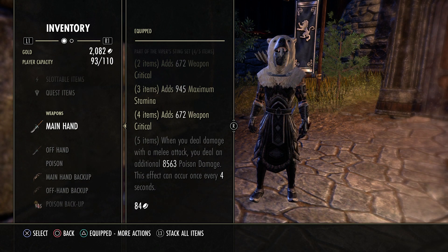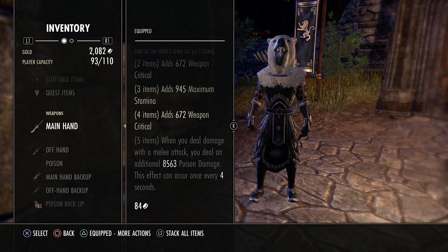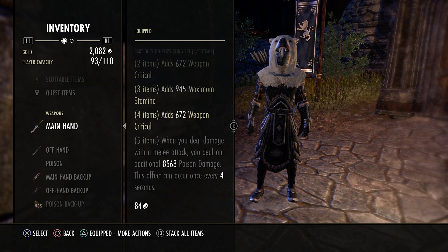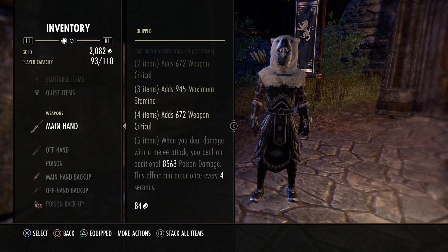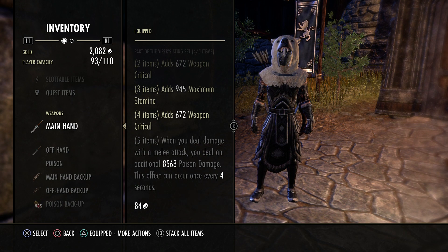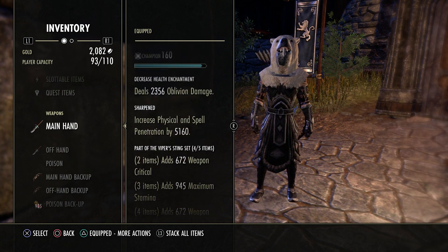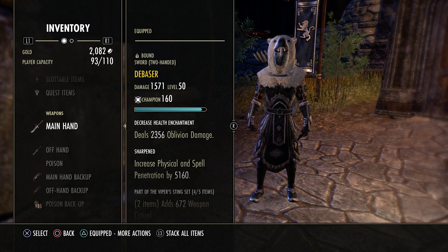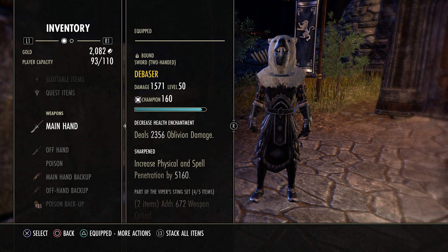When you buff up it's like 10-11k, so basically around 4-5k free damage. Then we're running an oblivion damage glyph — most people should know what that is, it's been in a lot of builds. It's basically like another Viper proc. It's unmitigated damage — you cannot block it, it goes through shields.